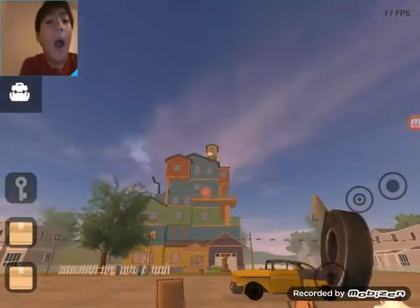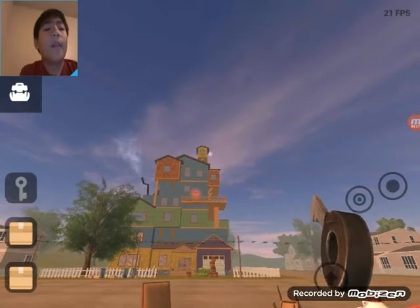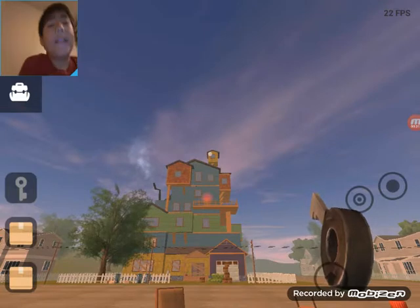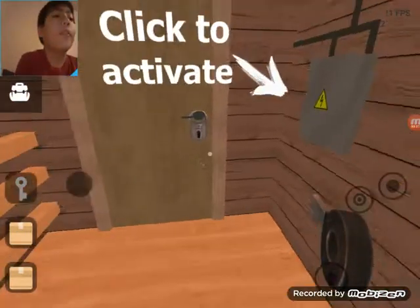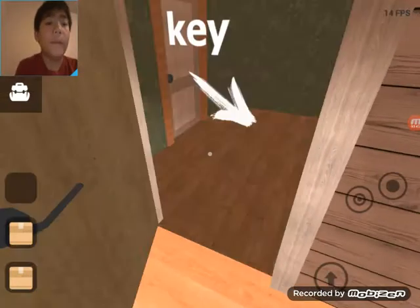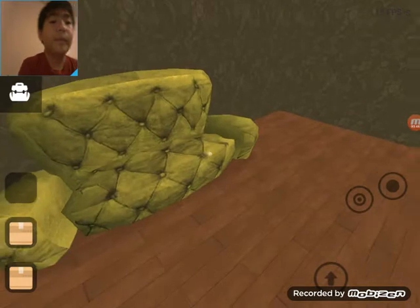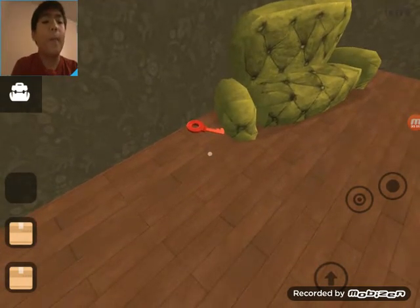I want to be in this room. Do you see my cursor? That is the room that we need to go in. I really want to see what's inside of it. First we'll go in our house, then we'll get the red key to open that door.